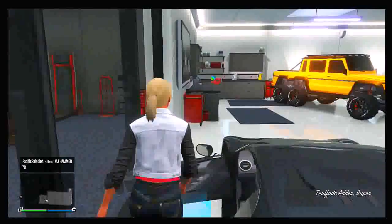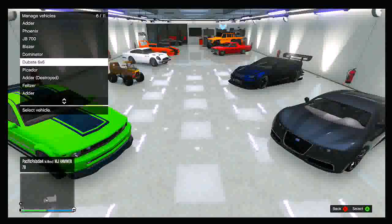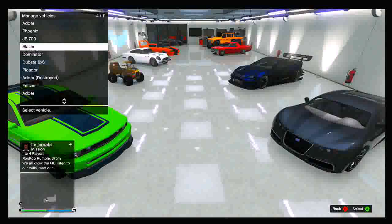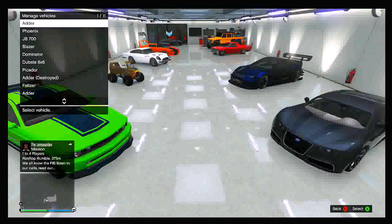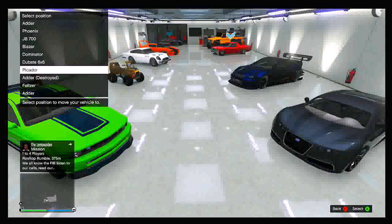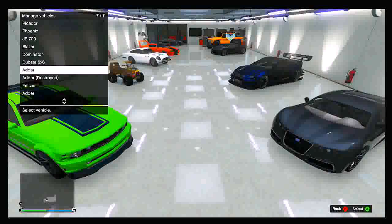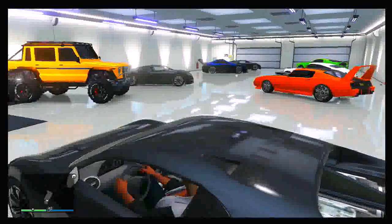Hold Y to enter the vehicle and as you're entering hold right on the D-pad — it should put you in the vehicle management screen while at the same time you are sitting inside your vehicle. That's when you know you've done that part of the glitch. Now select the vehicle you are currently sitting in — in my case the Adder — then replace another vehicle in your garage with it. That vehicle will now turn into the vehicle you are sitting in, creating a duplicate copy.